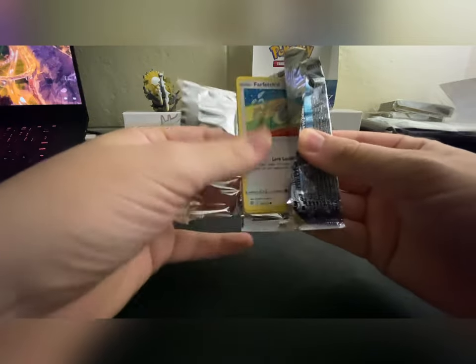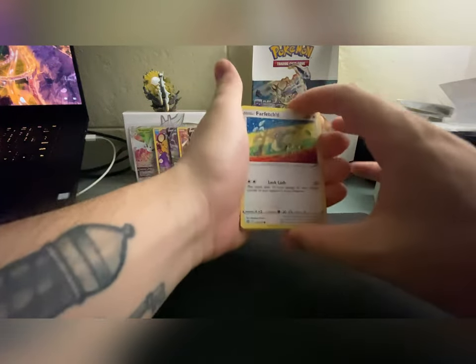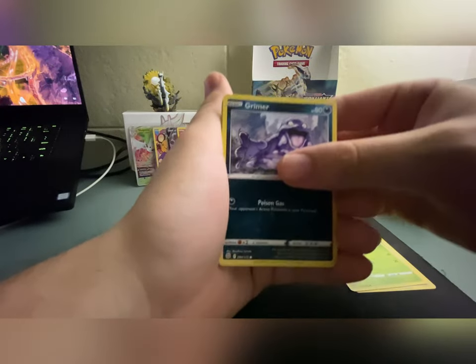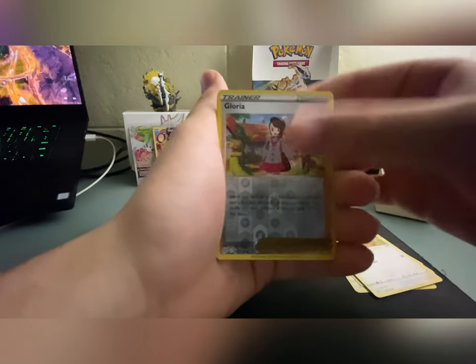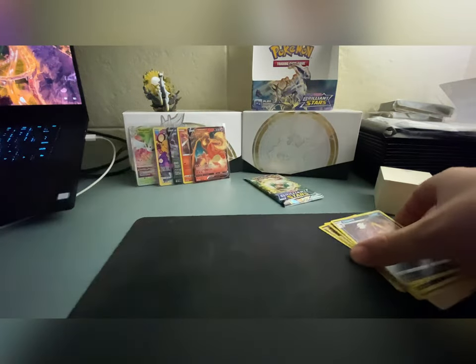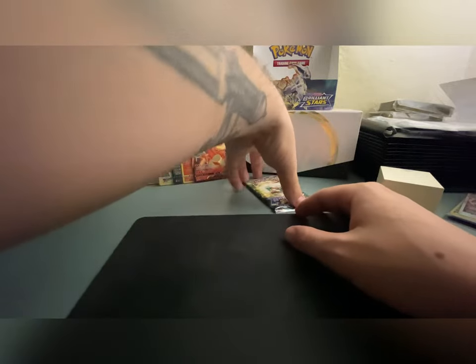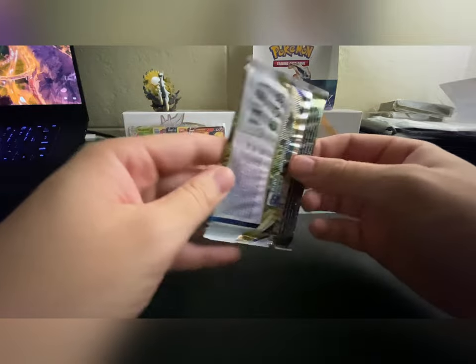Here we go — what are the chances that our alt art is hiding in the last two packs? We got Exeggcute, Grimer, Clefairy, Ditto, Gloria, and a non-holo Lilligant. Oh my gosh. Okay, this is it guys — this is it right here. The last pack. Whimsicott, don't let us down.